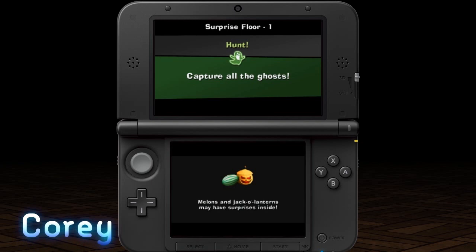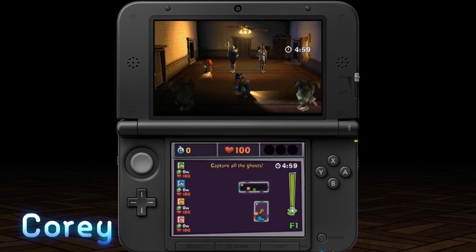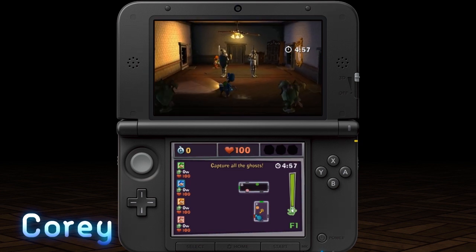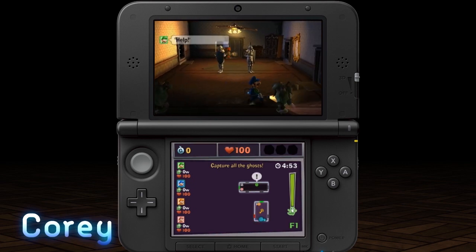All right guys, first floor is Hunter, so all we need to do is capture all the ghosts on the floor. You guys notice on the bottom screen there are dark rooms — if the room looks black, that means there are ghosts hiding somewhere in that room.